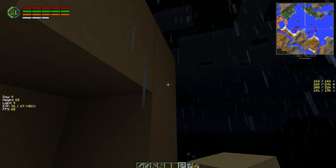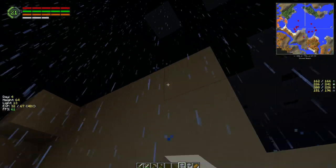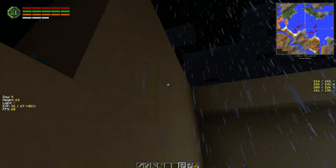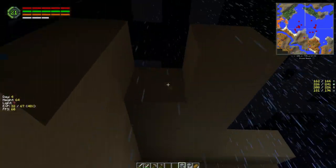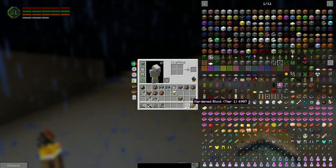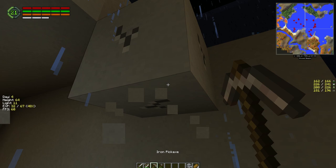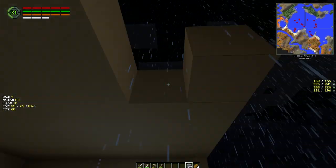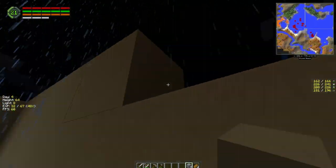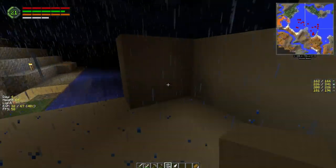We're going to go three high for the roof. We don't need to cover the whole thing just yet, so I don't have to worry about spawns — obviously because concrete does not allow for spawns in the dark or in the light or anywhere. Just cover our stuff up here to protect ourselves from lightning strikes and tumbleweeds apparently.